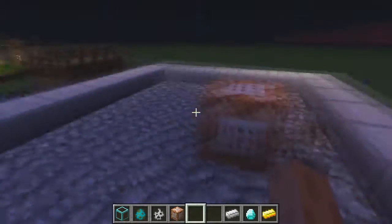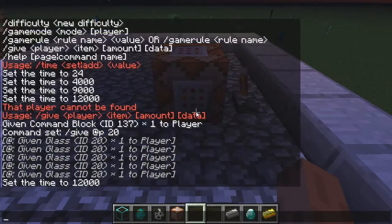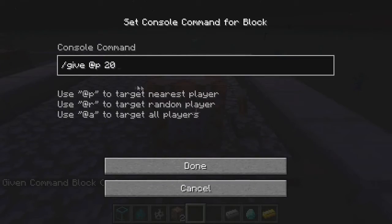Well, let's get started. First off, the first block you see right in front of me is the command block. It's ID 137, so you just have to type /give player 137 and you will get this block, and once you have it you can place it down and put a command in it.